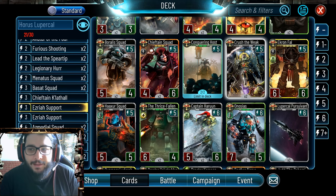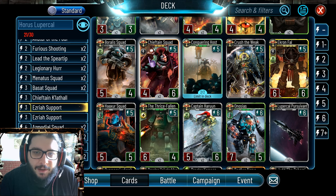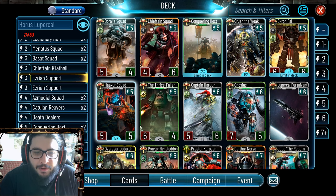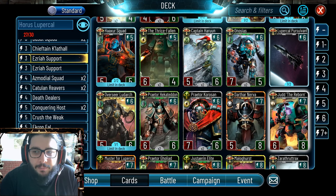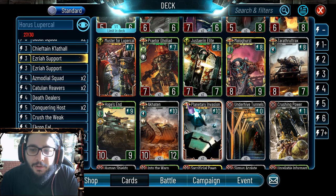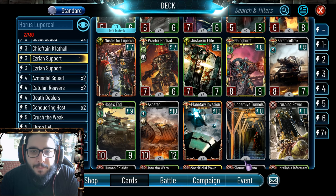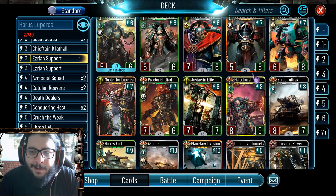Conquering Coast is extremely powerful - it just drops like three axe squads, which is great for board control and also really good for having something to buff with Mark of Chaos. I would personally run one Death Dealer because it's not necessary to have a lot of those. Chieftain Squad could be good but you're really relying on it to survive so I'm not sure. You of course want Ekron Fall if nothing just for the stats, Crush the Weak for hard removal, Haksur Squad is great because it instantly gets a Mark of Chaos. Maligris with Planetary Invasion is not that good on Horus because you're likely to drop very useless units.